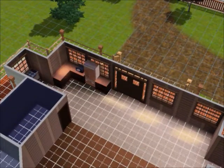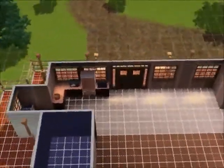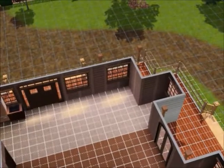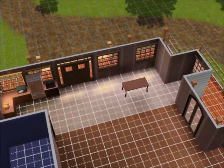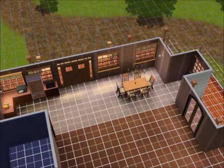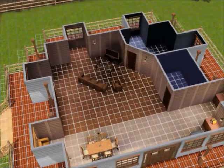The kitchen is quite different — it's very thin but long. Here I'm putting in the kitchen table, which overlooks a nice view of the windows to the farm.